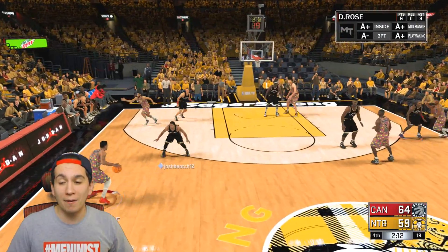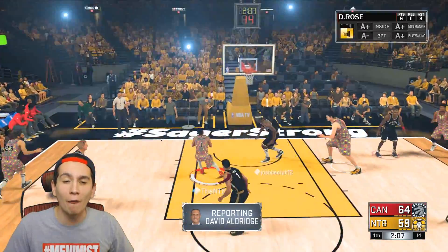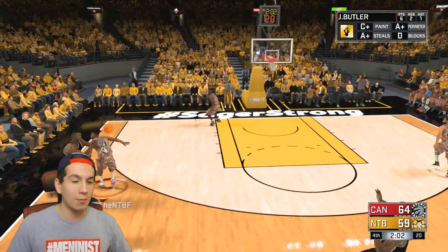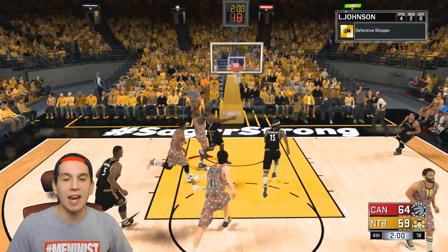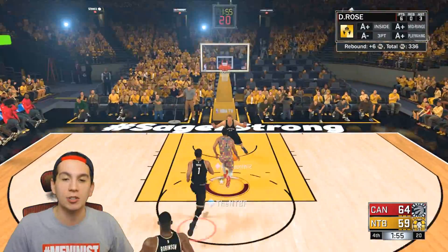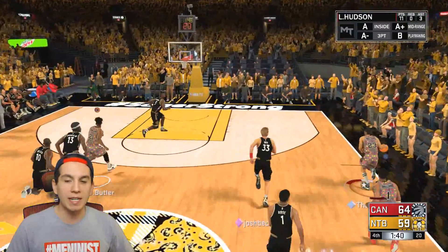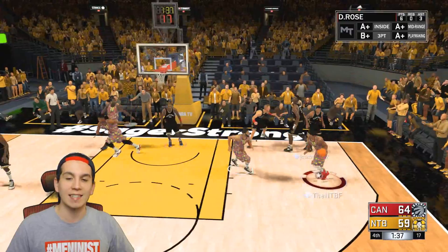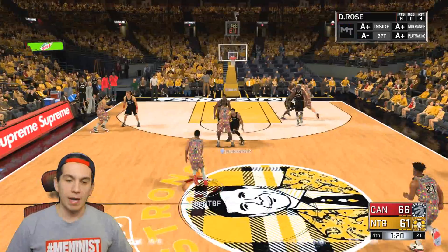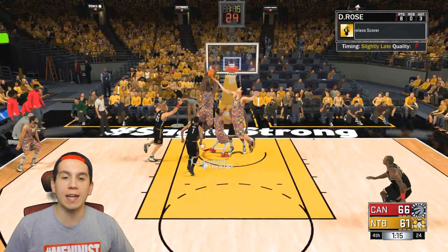I now find myself down by five with a little over two minutes left. Derek Rose finally checking back in the game — hopefully he can take over. I've been blocked and turned the ball over so many times. It's kind of upsetting. He missed — let's go! Derek, I need you to take this joint over. Derek Rose, finish that. No, come on. Got the ball back. We need to convert on the offensive end if we have a chance to get this W. Derek Rose, give me the dunk! What a dunk by him. Back to being down by five. D-Rose just forced it and we're blocked.